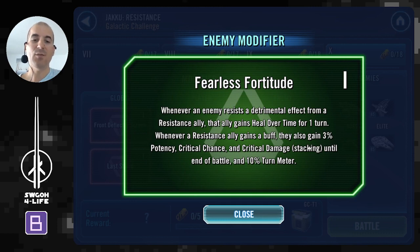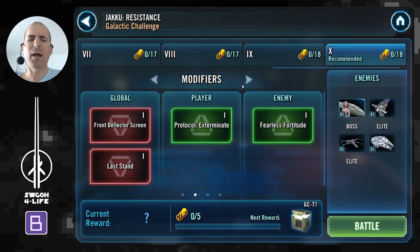For the enemy modifier: whenever they resist any debuffs, they will gain heal over time. Most importantly, whenever they gain a buff — and with Riders they're gaining lots of buffs — they'll get a nice stat boost, and you will notice their turn meter charging up significantly, so they'll be taking quite a lot of turns.